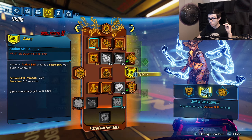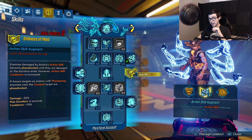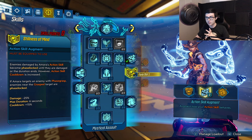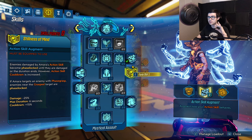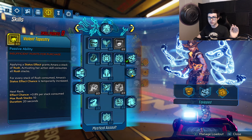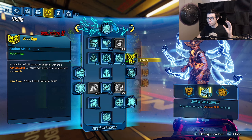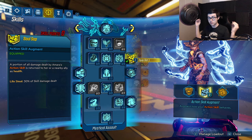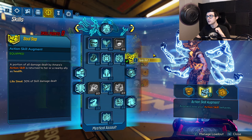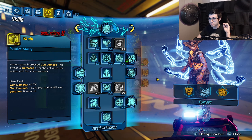With this whole combo we're going to be running Soul Sap instead of Stillness of Mind or Allure — those two augments actually reduce your chain damage output. I will say you're already doing strong damage, so if you want Stillness of Mind or Allure for crowd control or survivability you can use them, but if you want full damage definitely go Soul Sap. Soul Sap also heals you for whatever damage you deal to chained targets, which is very good for survivability. Between Do Harm and Laid Bare, you're going to be doing millions upon millions of damage to chained targets.